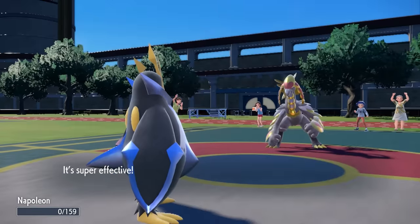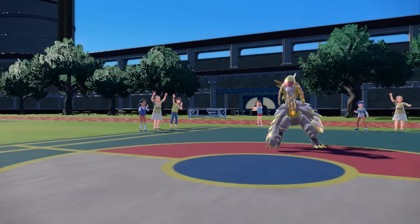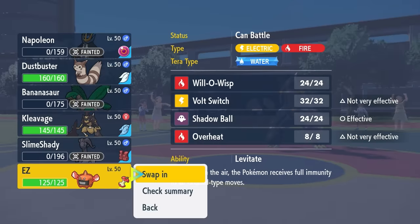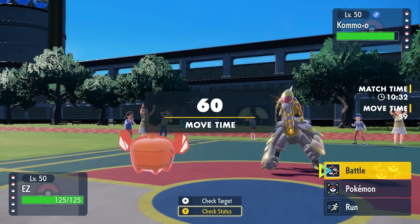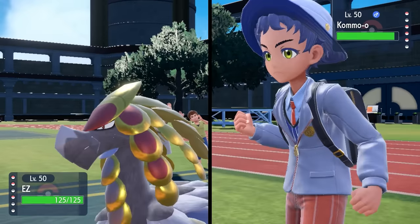I bring in Empoleon, and it just gets sent to the Shadow Realm by a Focus Blast. They missed Rock Blasts out here but apparently Focus Blast is just all accurate. That is unfortunate — losing Empoleon is not ideal. However, now I can just go into a free switch, and I'm realizing that I do not have a lot of answers to this damn Koma-O.